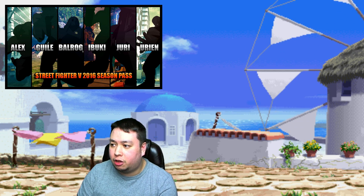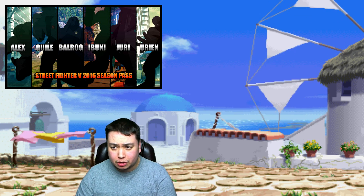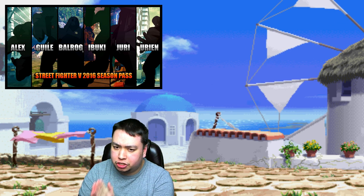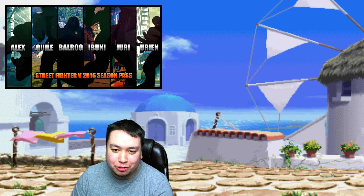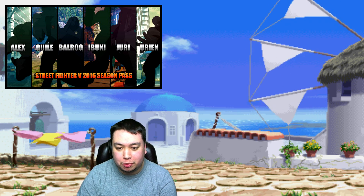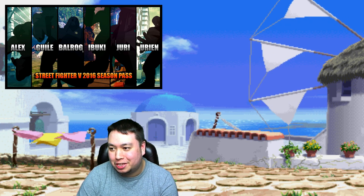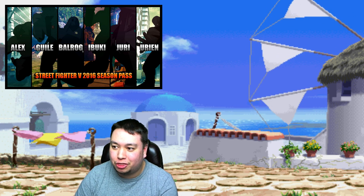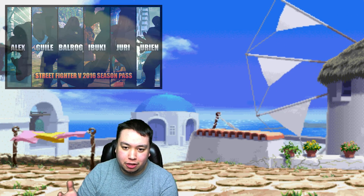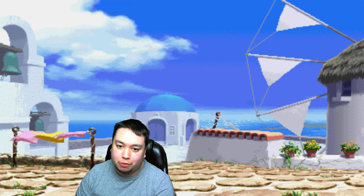If Guile is next, we might have an idea of the full DLC character order. Looking at the old DLC pack picture Capcom showed, going left to right it was: Alex, Guile, Balrog, Ibuki, Juri, and Urien. Juri fans will be disappointed since she'd be near the end of the year, and Urien last makes sense as he'd be the most difficult to design. This isn't confirmed, but if Guile is next, there's a strong chance Balrog is third and then Ibuki. Capcom could always change it up since they're probably working on all characters simultaneously.